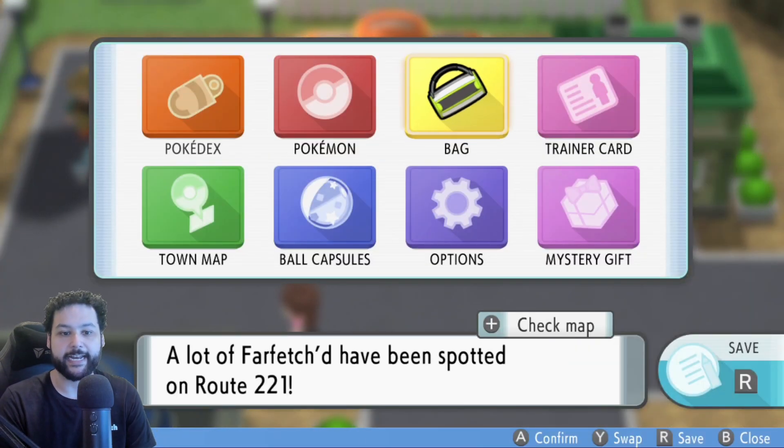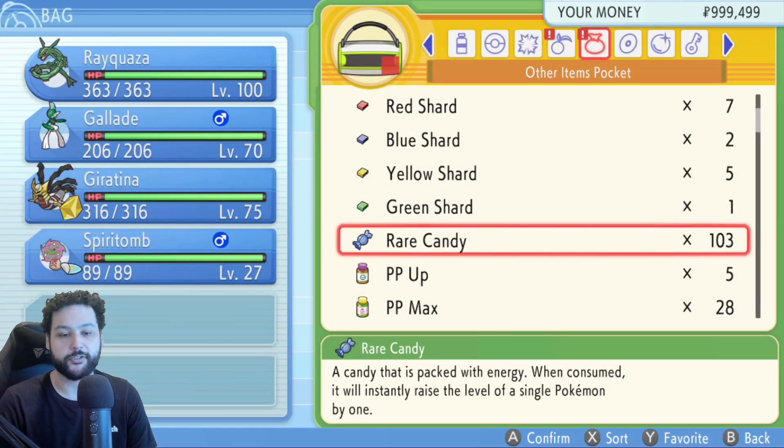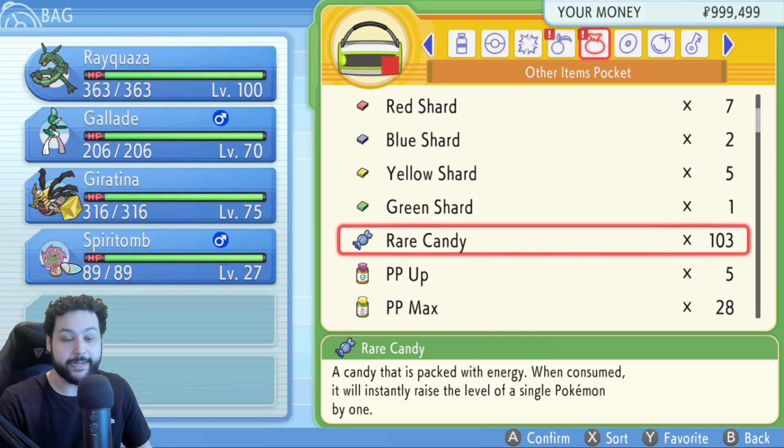All you have to do to set this up is you need rare candies. If you need a lot, you can just start duping the rare candies you already have by using the cloning glitch — by cloning your boxes of Pokemon that are holding rare candies, you'll get double the rare candies. Keep doing that until you have 100. Having 99 at the very least is great.